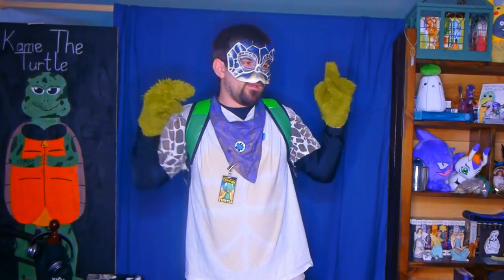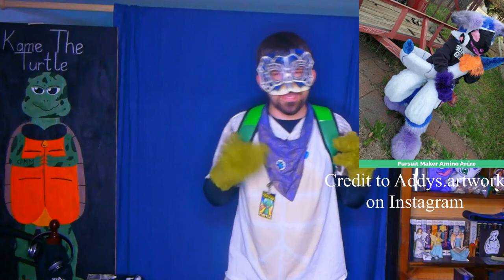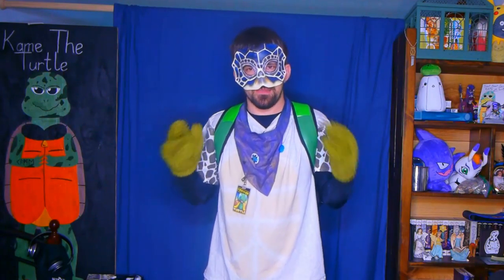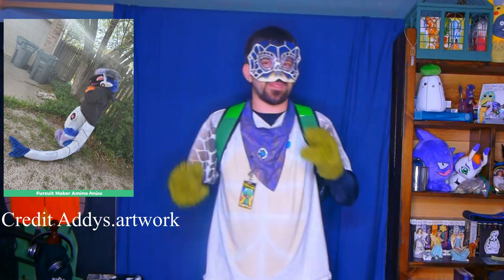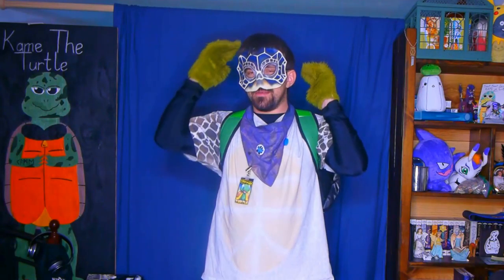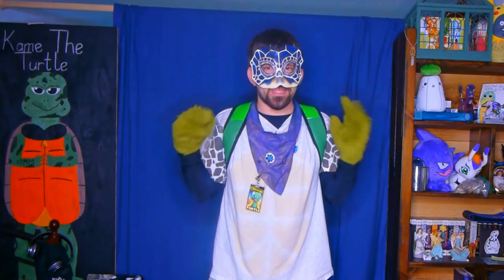Proto-Gens in fursuits typically look like a fuzzy kangaroo with digitigrade legs, long tails, with what appears to be mechanical parts on the chest and legs, as well as some of the tails. But the part that is most well known about Proto-Gens are their heads — these have a rounded visor, or what looks like computerized eyes and mouth.